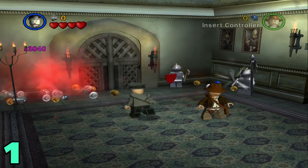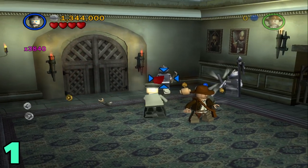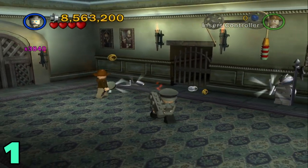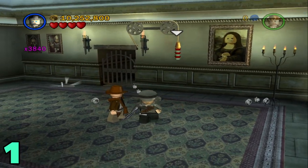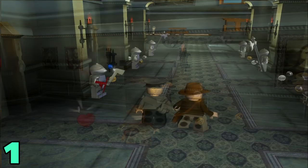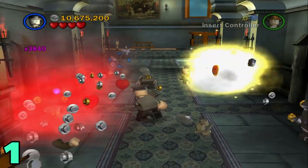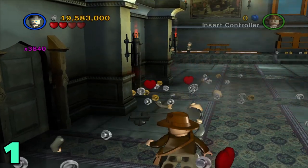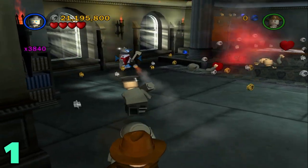To start out, for artifact number one you're gonna have to destroy four of these armor things — it's gonna be the ones with the shield. There's one out of four right there. After that, head to this next room and there's gonna be one straight to the left right here.